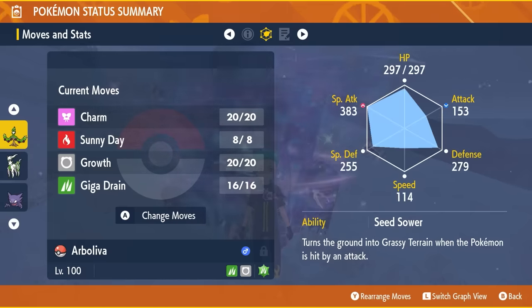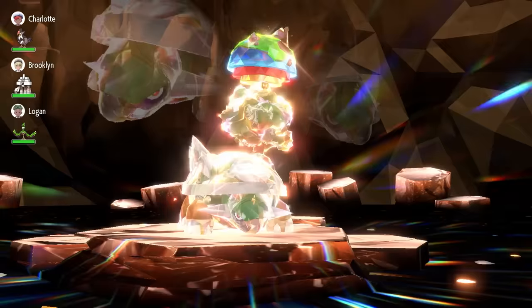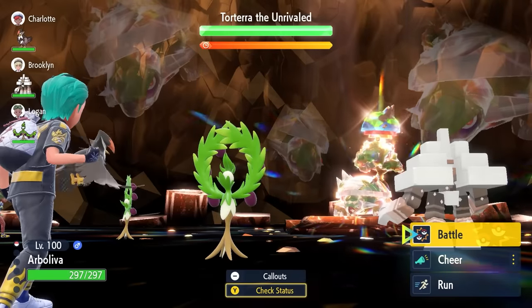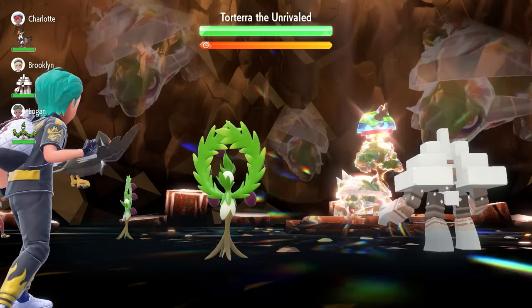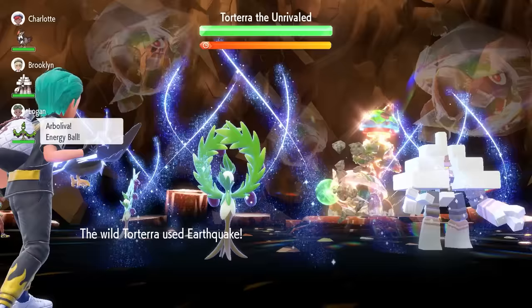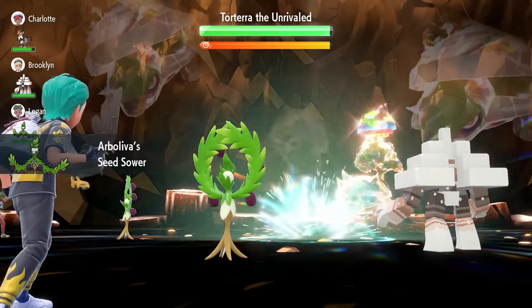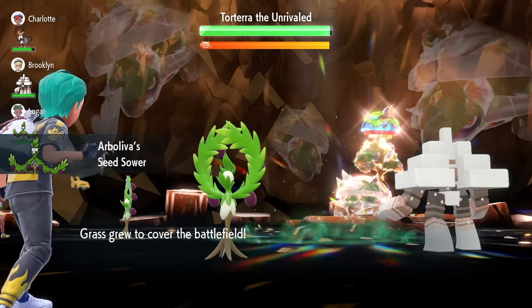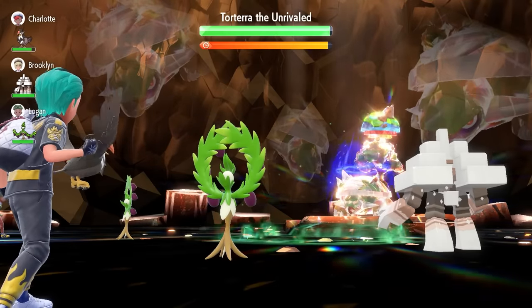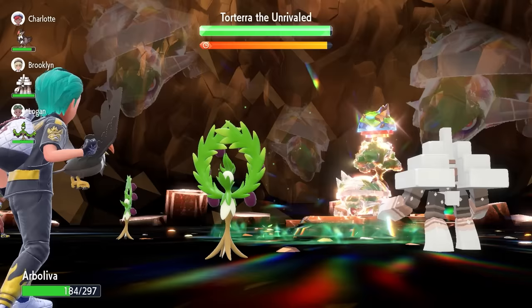We'll jump into the raid now and I'll show you how easy it can be to take down Torterra. After the turn 0 Shell Smash, where Torterra boosts its Special Attack and Speed by plus 2, the Covert Cloak nullifies those defense drops. Turn 1, we're going to lock in with a Charm, just to mitigate those attack boosts it's just had and keep it in check. We'll take an Earthquake for our trouble, which will activate the Seed Sower, so the Earthquake is going to be reduced damage going forward in this raid. The Charm reduces its attack by two stages.